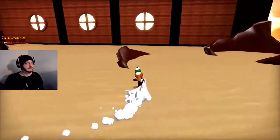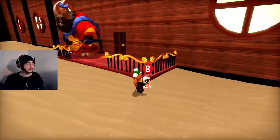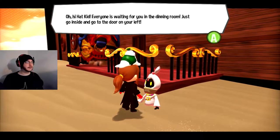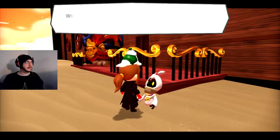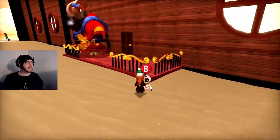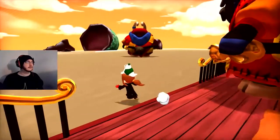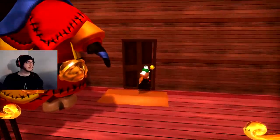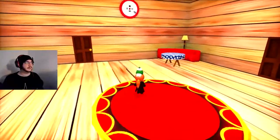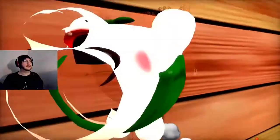Anyway, yeah, we're celebrating something with cooking cat or something. Also, major story spoilers ahead. Oh, hi Hat Kid! Everyone's waiting for you in the dining room! Just go inside and go to the door on your left. What am I doing out here? These goats can't fit in the house, but my friend inside will bring some food out. Yay! Why don't we just all eat outside? That way we can bring the goat people — the taurins, as I'll call them — in. It's the door on the left, so this door. I'm gonna grab some pawns, though. What do the other doors lead to, I wonder?